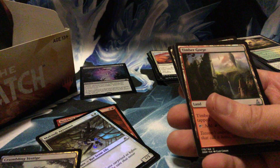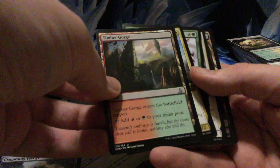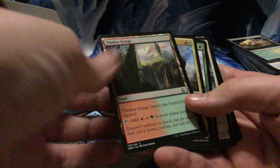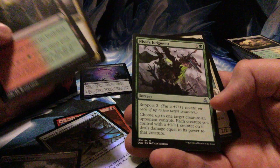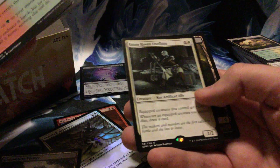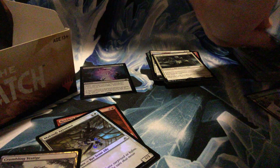Wastes! Gotta get a pauper waste deck going. Timber Gorge, Weapons Trainer — sorry — this is Sergeant, and Stonehaven Outfitter. Some things ended up in the wrong pile, got stuff flying in my face.